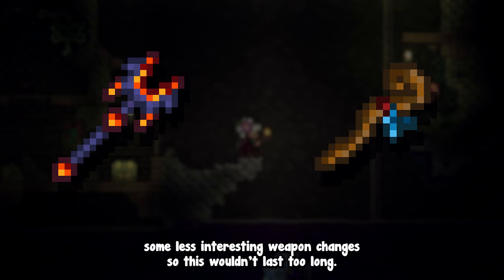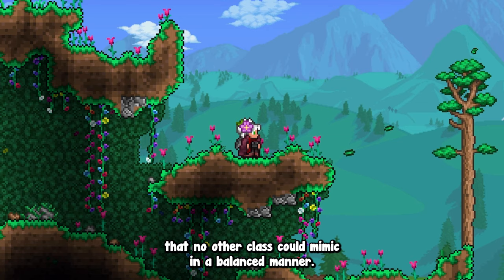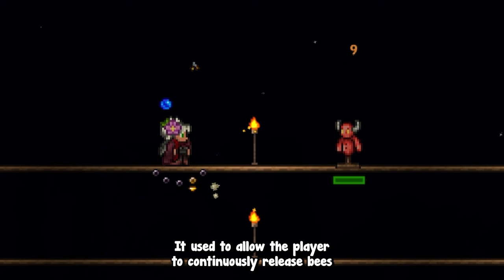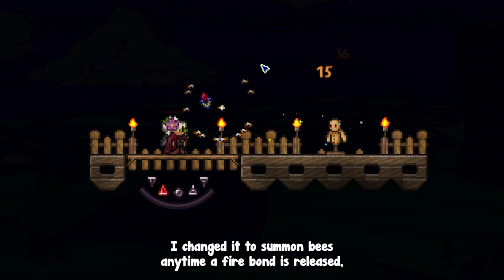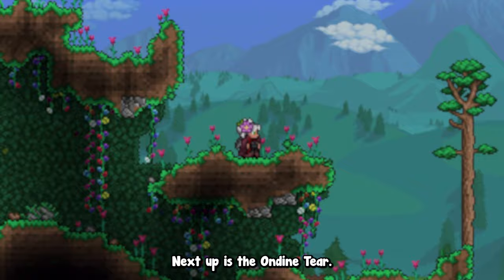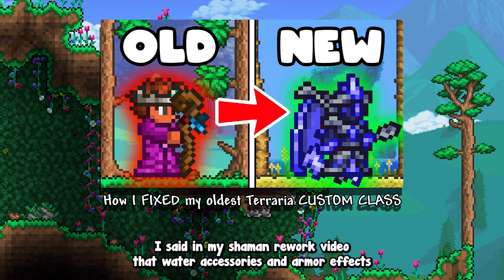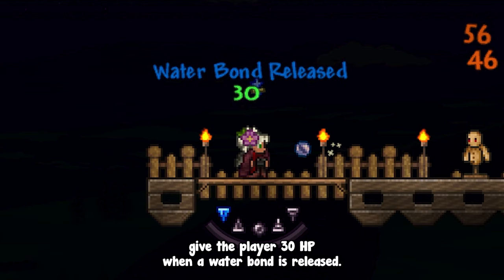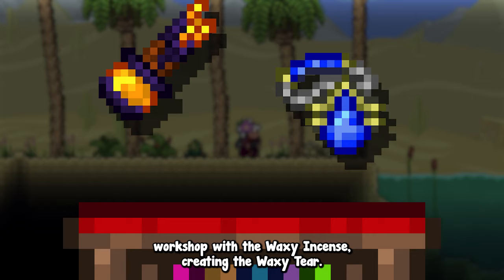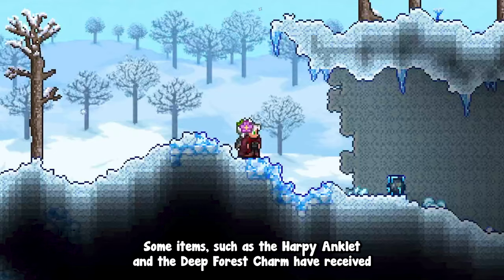I left aside some less interesting weapon changes so this wouldn't last too long. Shaman accessories are very unique in how they behave — the class's unique mechanics allow them to have interesting effects that no other class could mimic in a balanced manner. A good example is the Waxi Incense, used to allow the player to continuously release bees when under the effect of a shamanic earth bond. I changed it to summon bees any time a fire bond is released, making it more in tune with the new shaman mechanics. Next up is the Undine Tear. Its old effect was to increase shamanic critical strike chance by 10% while a water bond was active. Since water accessories and armor effects should be tied to healing now, the Undine Tear will instead give the player 30 HP when a water bond is released. It can be combined at a tinkerer's workshop with the Waxi Incense, creating the Waxi Tear — a powerful accessory healing the player and summoning bees any time they release a fire or water bond.